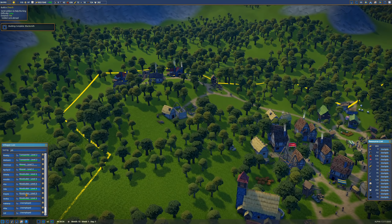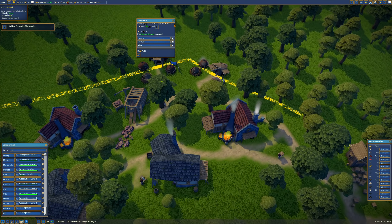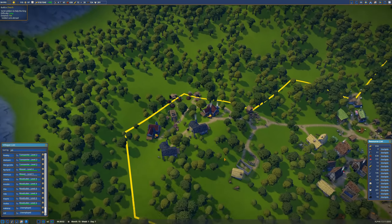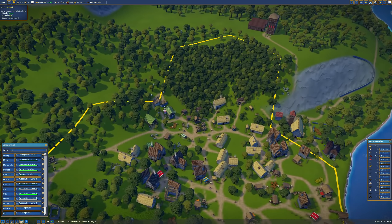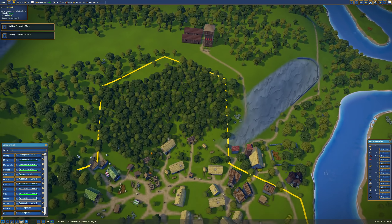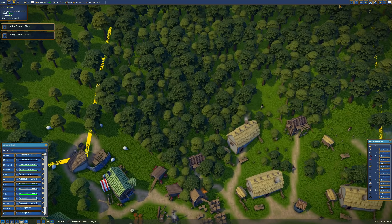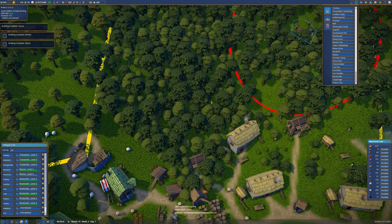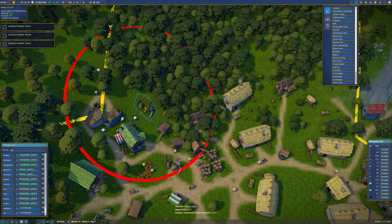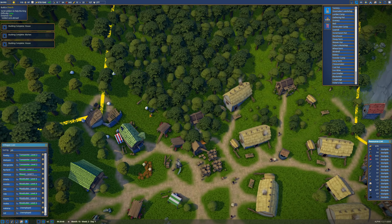Building complete — blacksmith! We still have three unemployed. One more here — how's the wood numbers? We have zero wood. Have you cleared out my path yet? Not exactly. We need more wood cutters. Let's put you in the woods — lumber camp. Another lumber camp up in here, right on top of the sheep.